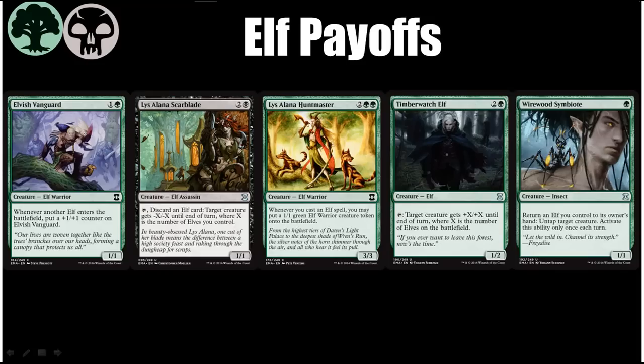Elvish Vanguard becomes an absolute monster if allowed to live in an Elf deck that really gets there. Lissalana Scarblade provides some sweet removal — it's a very fragile card, but it allows you to kill things pretty efficiently because you don't actually have to pay any mana a lot of the time. Lissalana Huntmaster helps you go wide and synergize with all the other Elf payoffs by further pumping Elvish Vanguard and making Lissalana Scarblade and Timberwatch Elf more potent. Lissalana Huntmaster might be the most important of these in a way because she sort of glues the rest of them together very effectively and helps you go really wide.